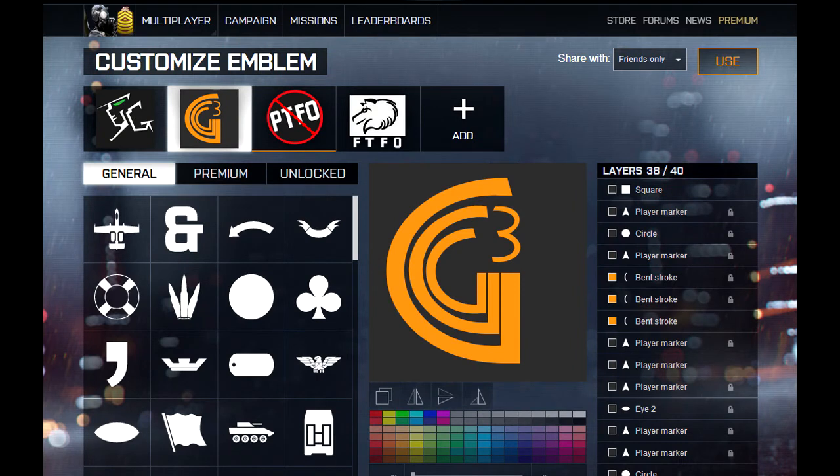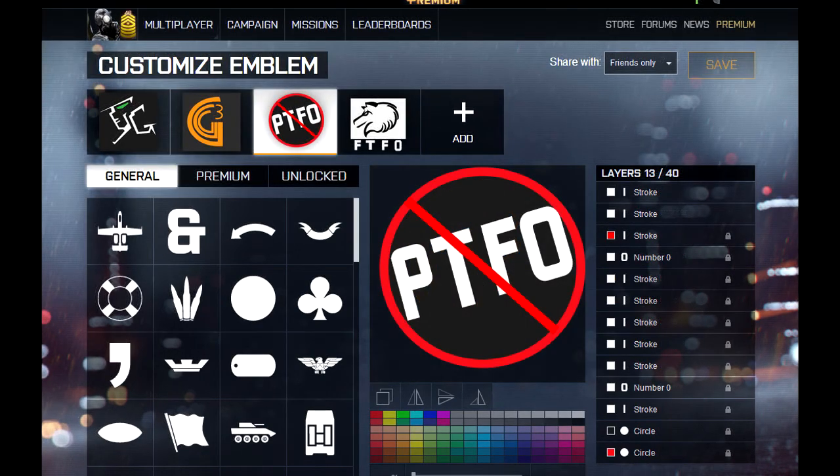This is my emblem — it's from my YouTube channel. I spent maybe 10-20 minutes making it one day, but about an hour and a half making it on Battlelog. I've used almost all 40 layers. I also made a second emblem more recently that reflects my attitude toward how the game normally plays out. I like to PTFO but nobody else does, so I decided to just goof around a little bit.